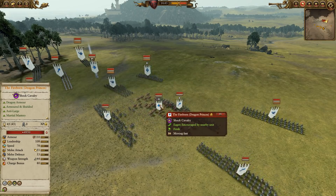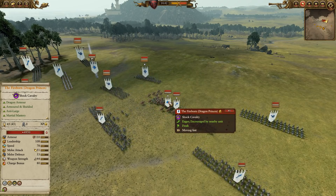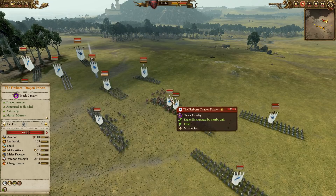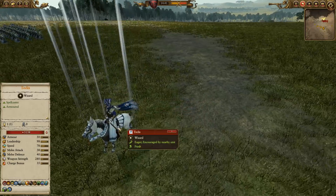Also the Fireborn — fire damage, great against all those regenerating units. They also have an anti-large bonus, unlike the normal Dragon Princes, so they are super useful. He does have Regrowth to heal them up if they get damaged, which is fantastic. So Teclis here, I think, is a brilliant choice.